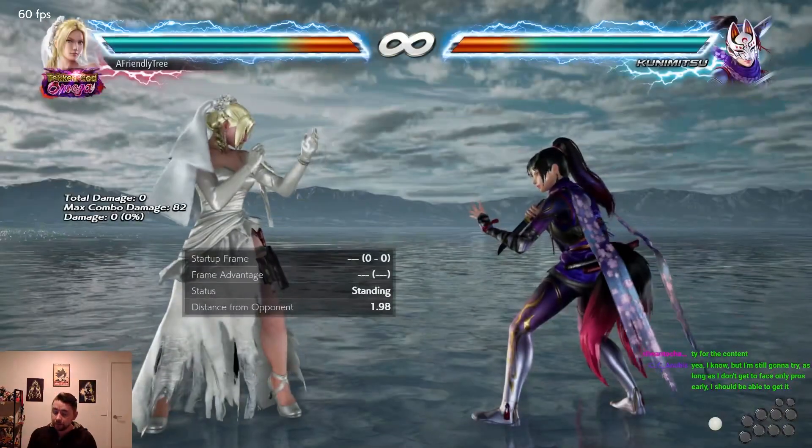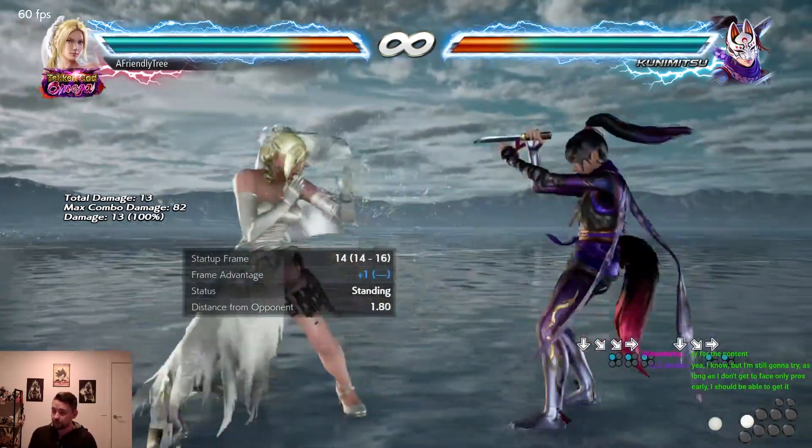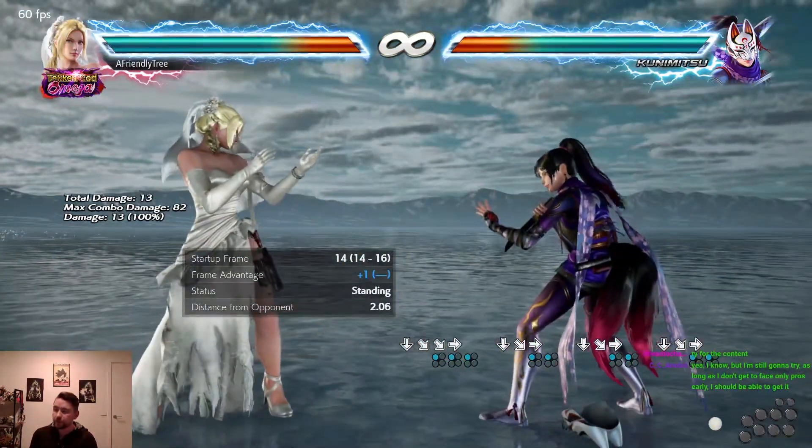You need to be off axis to the right, and then you also need to do the quarter circle four ones pretty much as quickly as you can.